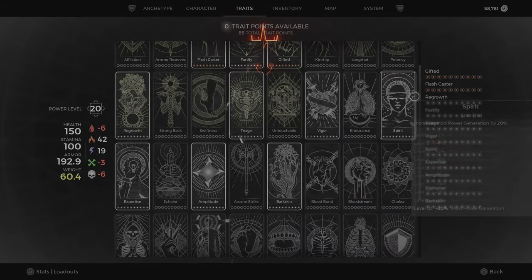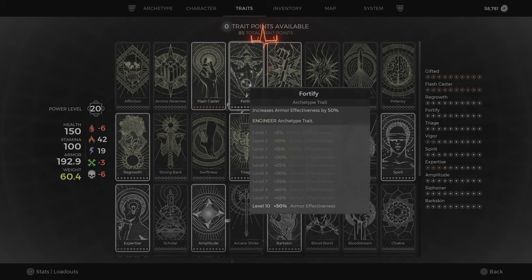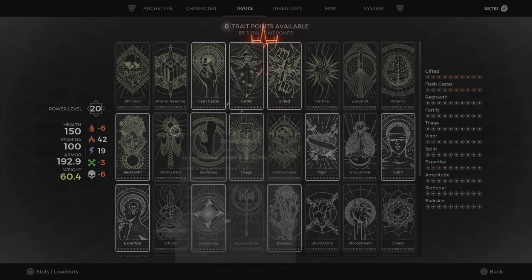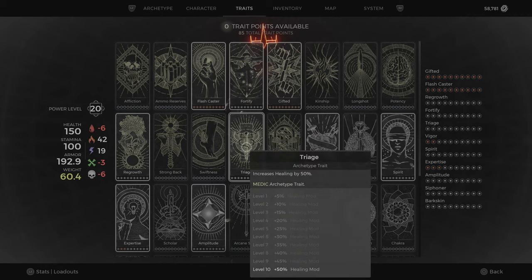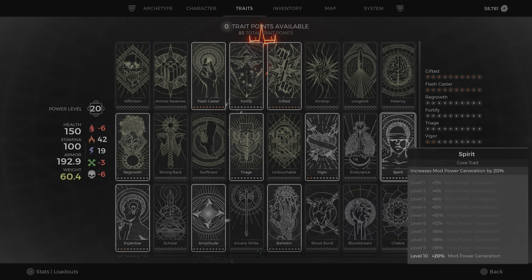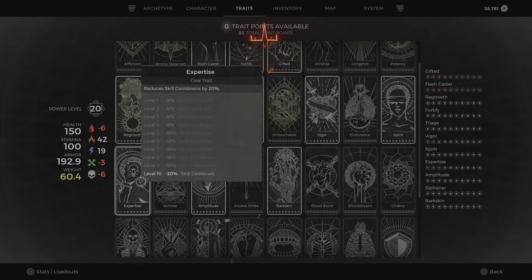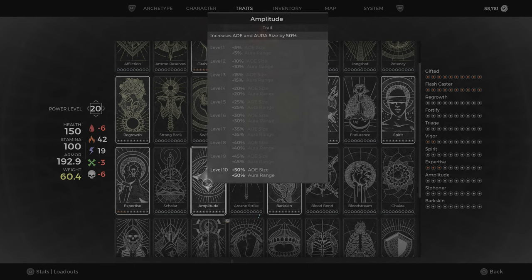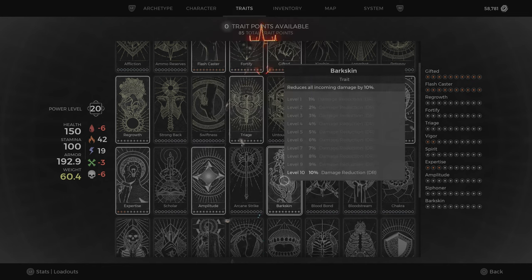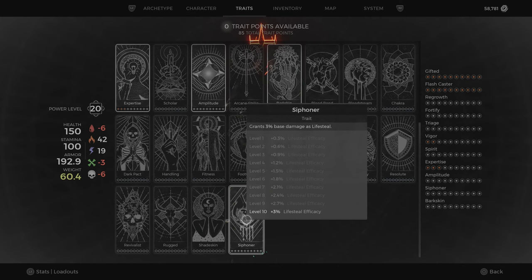Let's check the traits. Flash Caster is important for cast speed. Fortify for armor effectiveness. Gifted for skill duration — that also works with Havoc Form so it stays longer. Regrowth for health regen. Three points in Ward for healing modifications. Vigor for maximum health. Spirit for mod regen. Skill Cooldowns for expertise. Amplitude — they changed this so it now does both AOE size and area, which is really good. Bark Skin for damage reduction. And Siphoner for lifesteal — it's base lifesteal so you lifesteal just by hitting enemies.